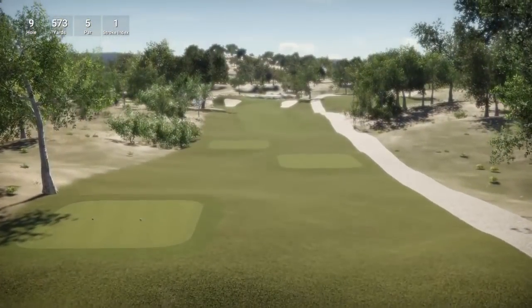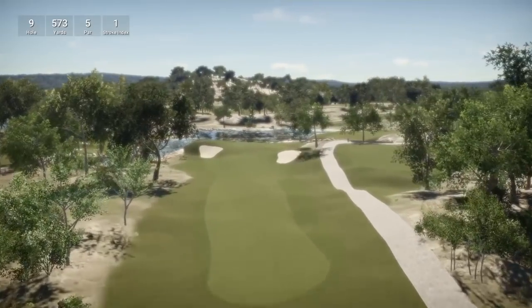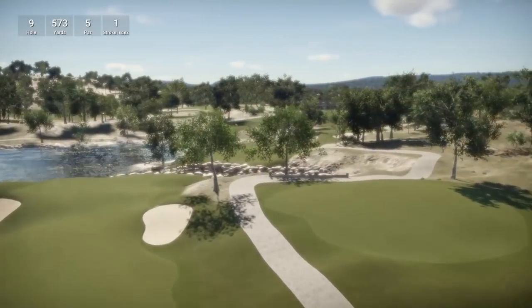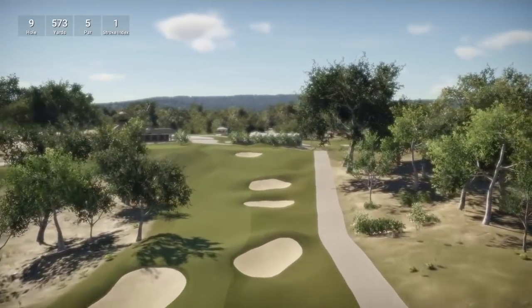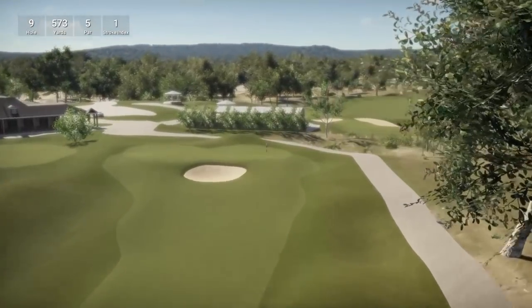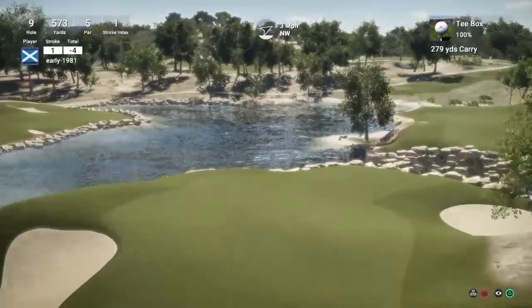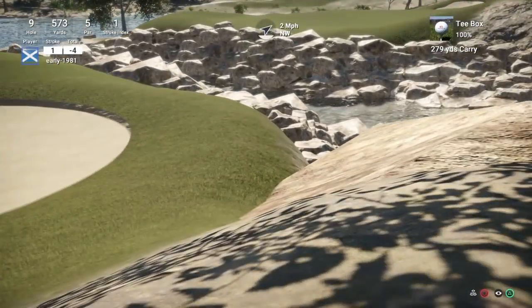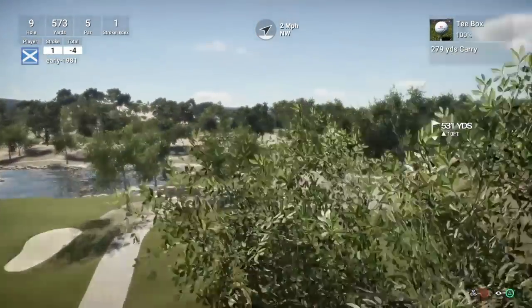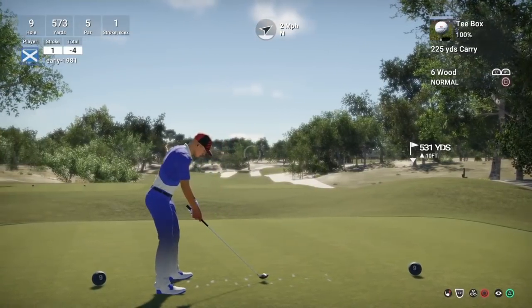Hole number nine is a par five playing 573 yards and according to stroke index — which is one — this is the most difficult hole on the course. It looks like a dogleg right, water is involved again. This is going to be an interesting tee shot. I clocked a little hilly area on the right hand side — I'd be surprised if we could hit driver here. Pin position is off center to the right hand side. Driver will be too long, there's nowhere to go. We're coming down to the six wood — just going to try and land on this mound and leave us the three wood into the green.